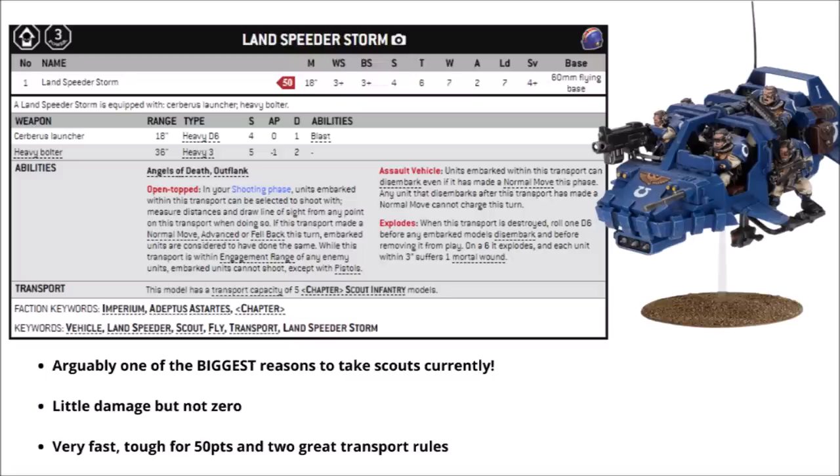It does also have a couple of really nice transport rules. It's open-topped, so you can zip about the battlefield with your scouts firing sniper rifles and missile launchers out of it, and it also gets the Assault Vehicle special rule, kind of similar to the Impulsa. It means that you can get the scouts out after moving it, which means you can potentially shunt them all the way onto objectives a really long way away. Overall, it's a very efficient little transport for the cost, and it's a very cheap expendable unit in the Space Marine army, which has value all in itself. I do quite like the way it comes with a bunch of hanger-on scouts on it, that with a little bit of conversion work you can have a few more scout bodies on the board from it.